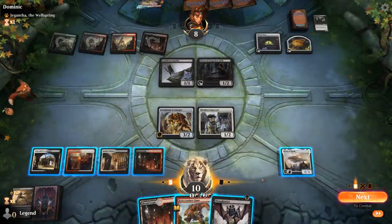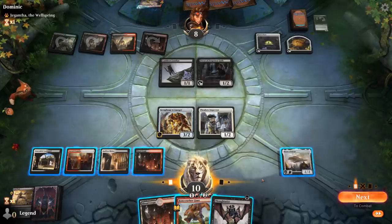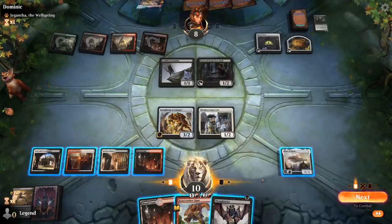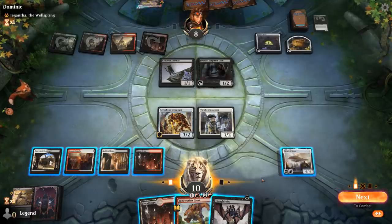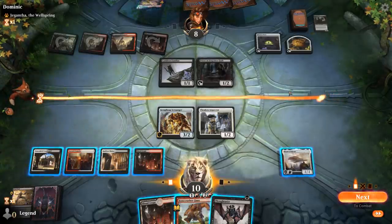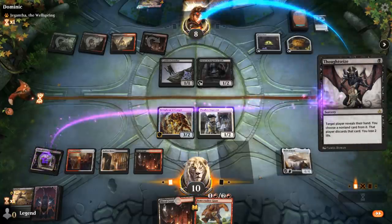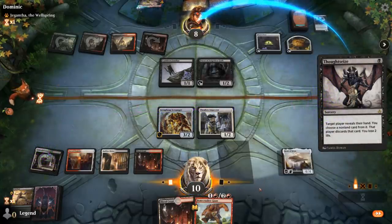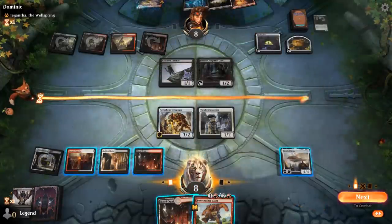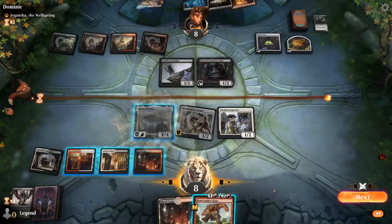If I Thoughtseize, I cannot Stomp and play Bonecrusher, which we might want to do. We're going to lose the creature half if we Stomp and they just sacrifice Priest to the Witch's Oven. So a bit of a conundrum. I think I'm just going to Thoughtseize, crew Heart with Scrap Heap, and if they sacrifice Familiar end of turn, I'll Stomp the Priest. Let's Seize first in case they have a Fatal Push. Just all lands — we'll crew and attack with Heart, play a tapland and pass.